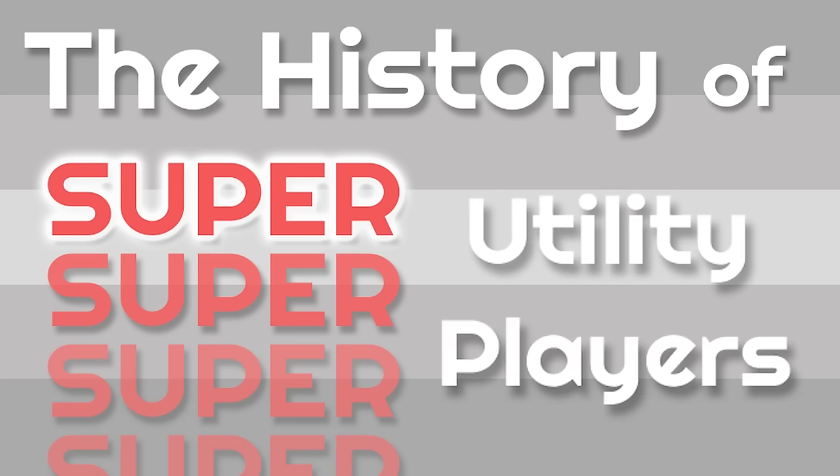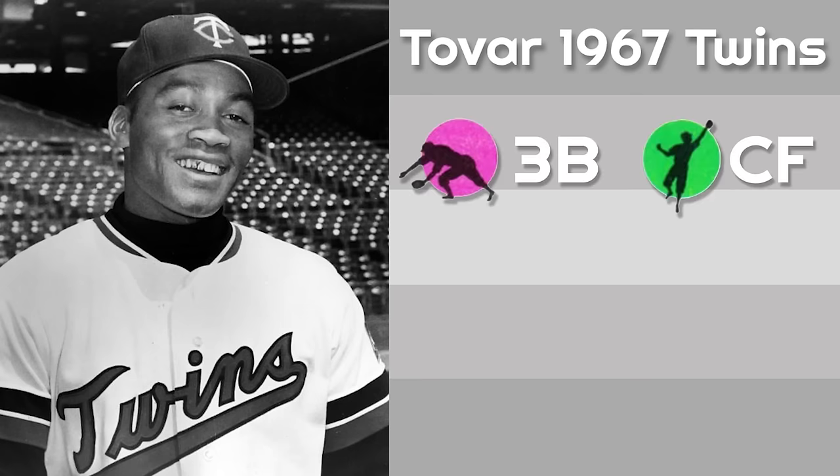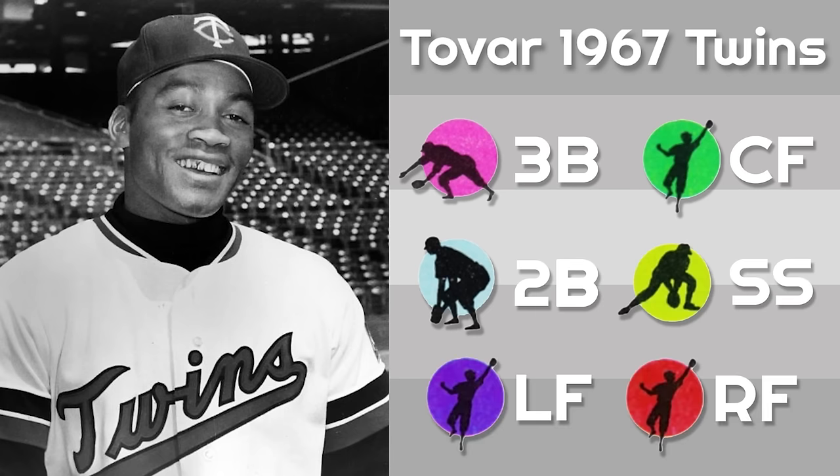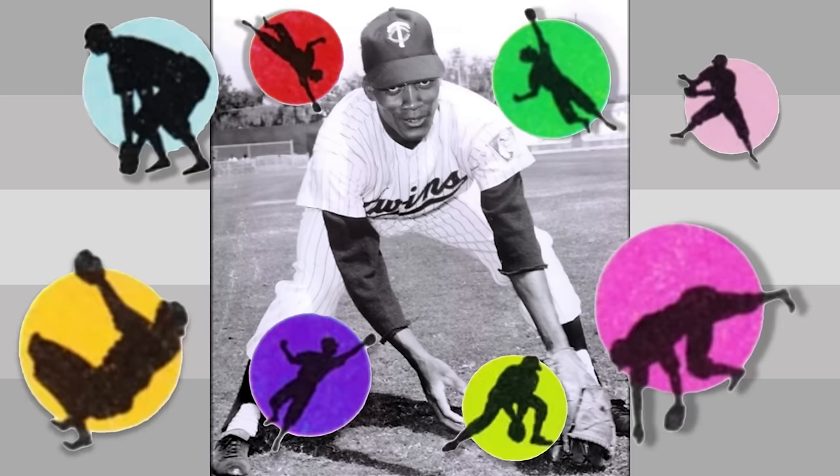With that out of the way, we can get into the history of super utility players. The 1967 Twins had a player named Cesar Tovar. Tovar played most of the '67 season at third base and center field, although he spent considerable time at second base, shortstop, and corner outfield positions. The next season, Tovar would expand his defensive repertoire to every single position.